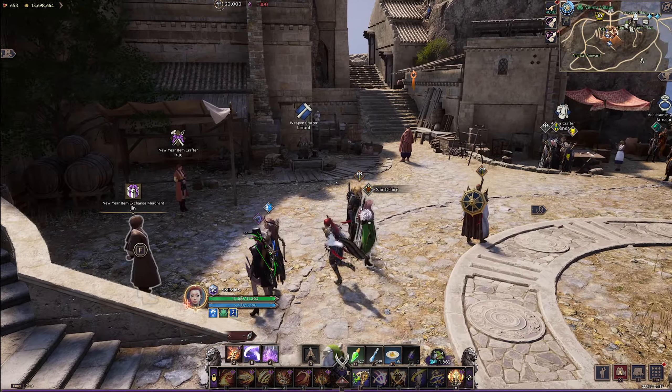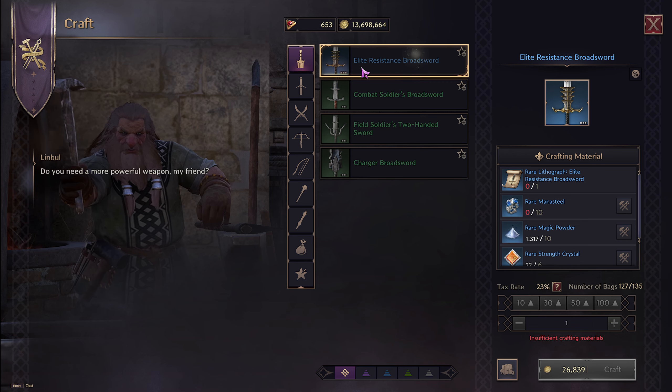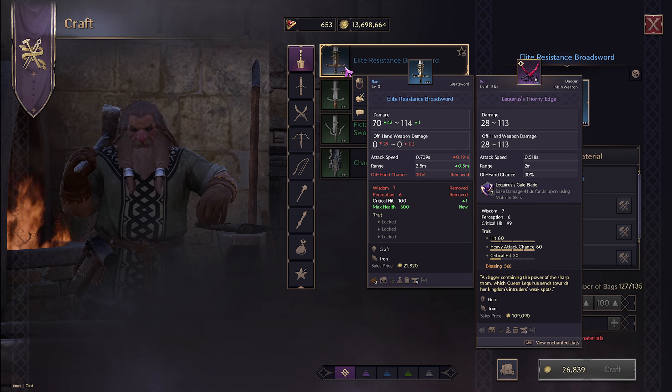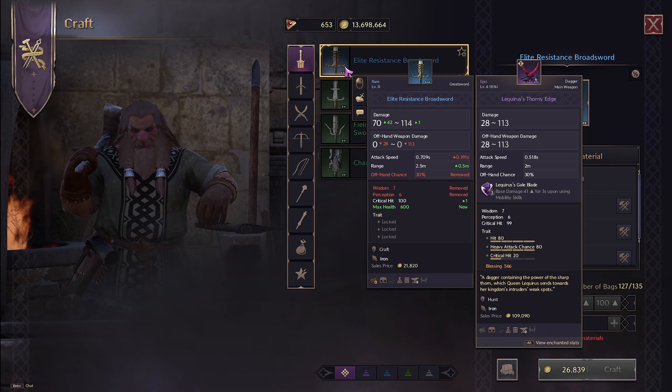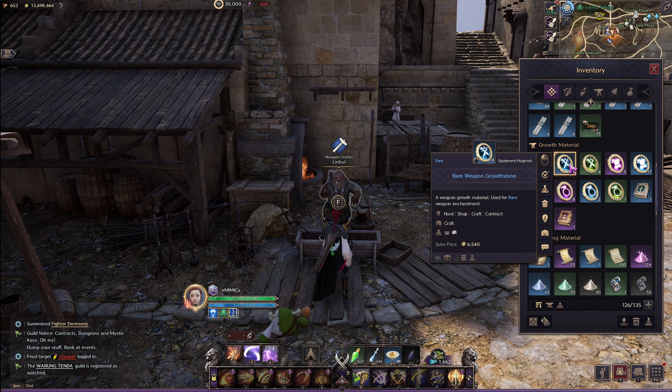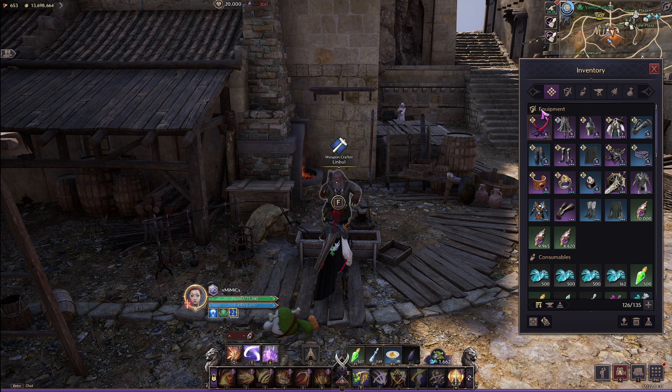Here's how it works: let's say you come to the weapon crafter and you've got a lithograph — the Elite Resistance Sword lithograph — and you craft your first blue weapon at level zero. As you progress, the game gives you growth stones to level that blue weapon higher. That blue weapon can go up to plus nine, which is the cap. You want to get it to plus nine blue before you roll it into a purple weapon, because when you convert it, it goes from plus nine blue to plus six purple.